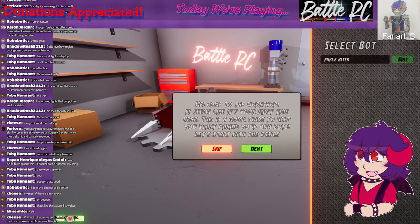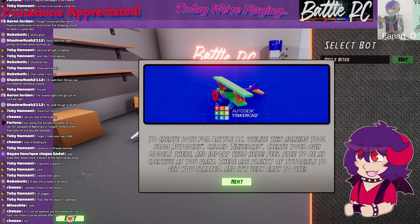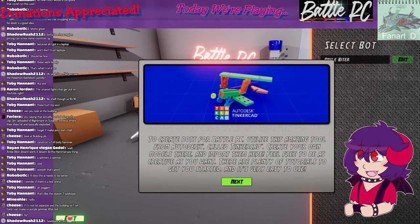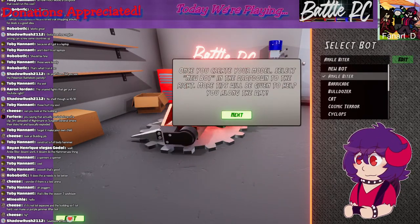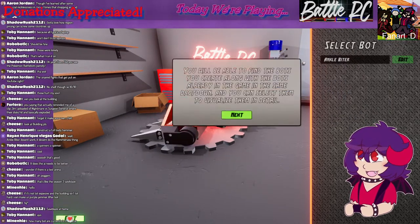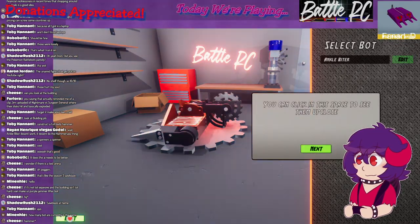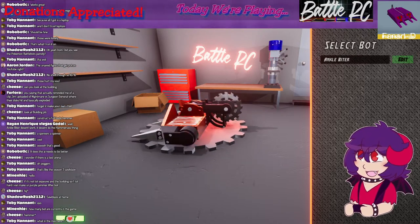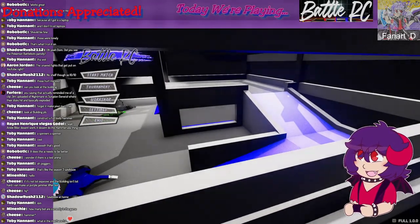Welcome to the workshop. Create bots for Battle RC using a tool from Autodesk called TinkerCAD — create your own models there and import them here. There are plenty of tutorials and it's very easy to use once you get started. Select 'new bot' in the dropdown and more tips will be given to help you along the way.